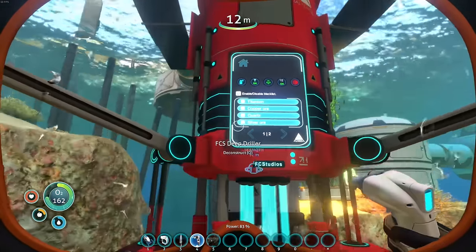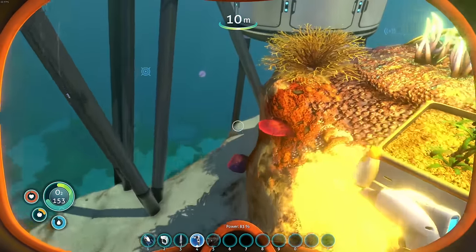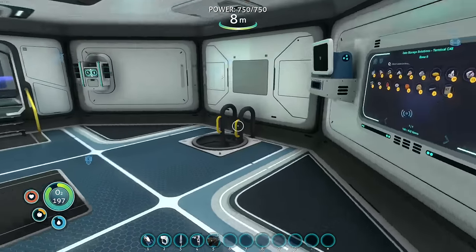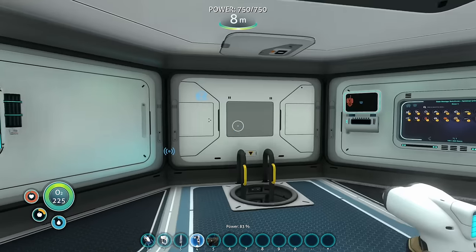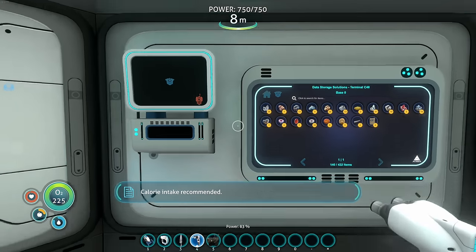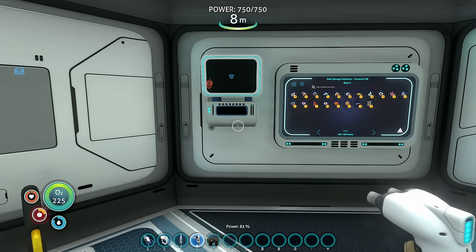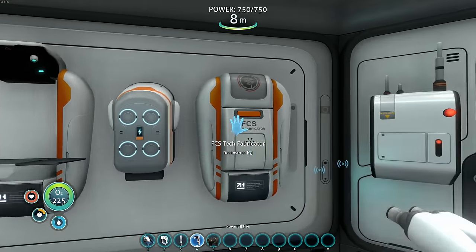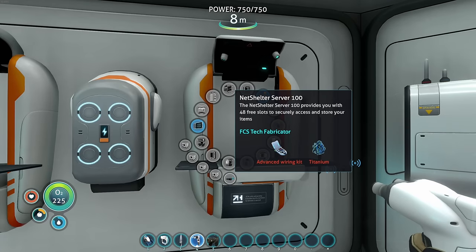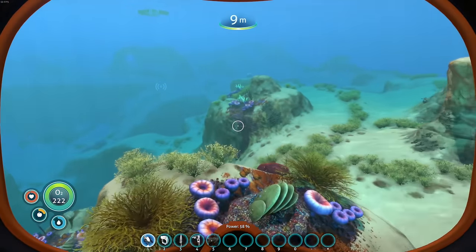I must not have any titanium anywhere — that's unfortunate. Also, while we're here: you don't actually have to format the servers. If you leave them unformatted, they'll just store whatever. That was my bad — I didn't read the wiki. That's super useful. I think we're out of titanium and need an advanced wiring kit, so let's go get some titanium real quick.